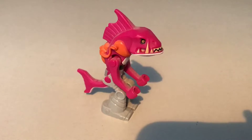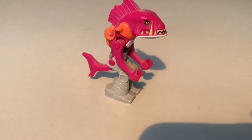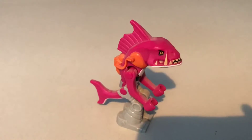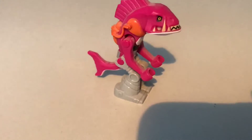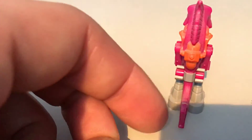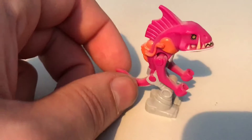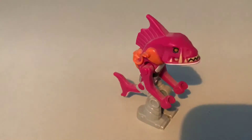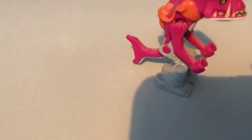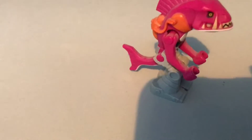The second minifigure is Fishface. This is quite an interesting figure. It comes with his fin, which looks like a Mohican, which is quite nice. It comes with some breathing apparatus — his own little oxygen tank, since he is out of water, he will need it. It doesn't look like it's actually connected to his mouth. It has a very long tail for his fish, and some robotic legs so he can walk on land.